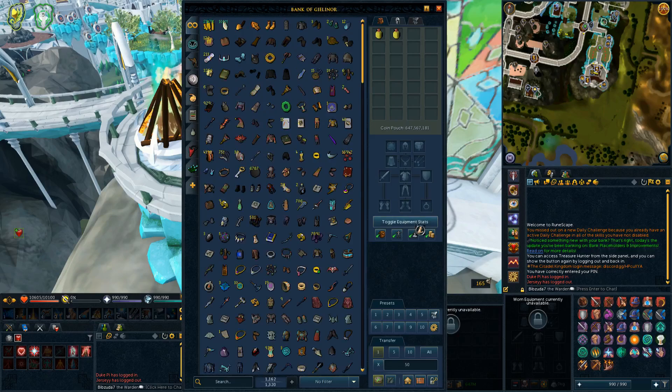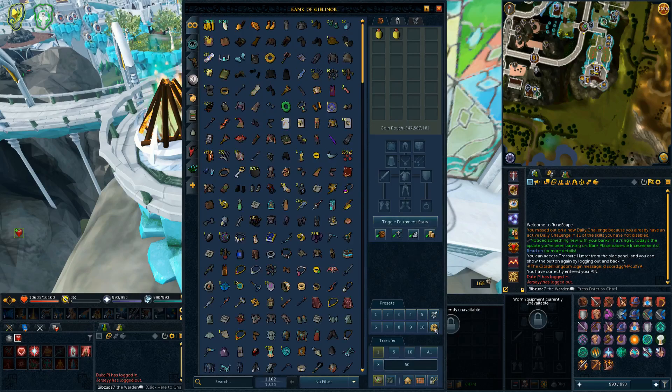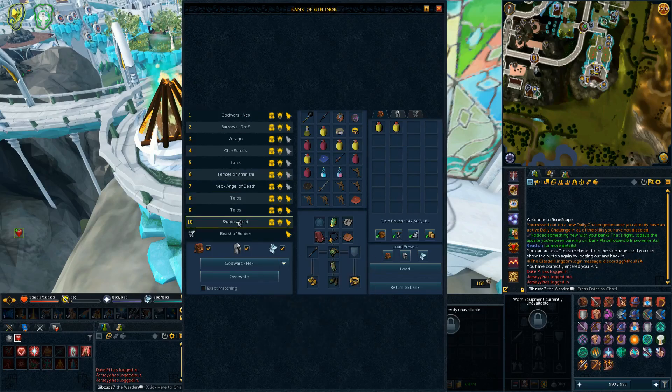One thing they highlight on the update post is you can drag and drop stuff from either your inventory or your current worn equipment, and it will instantly update that preset with the new item in place. That's a very nice and beneficial change.